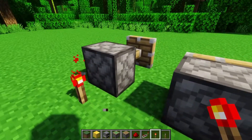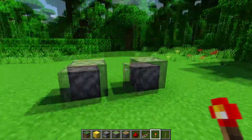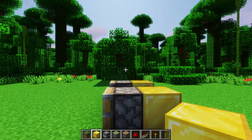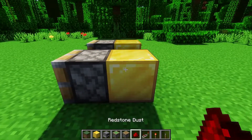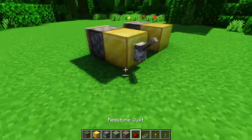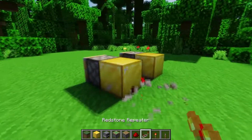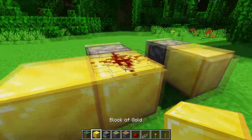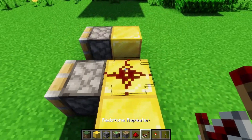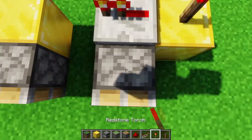You can put a redstone torch right next to it, or any other method. You can also power the block next to the piston — so if we have this gold block here, we can put a lever on the back of that and it'll still power it. We can put a repeater facing into it, or put redstone dust on top of it, because redstone dust powers the block it's on top of. Repeaters, on the contrary, do not power the block on top of them, so that actually won't power the piston.